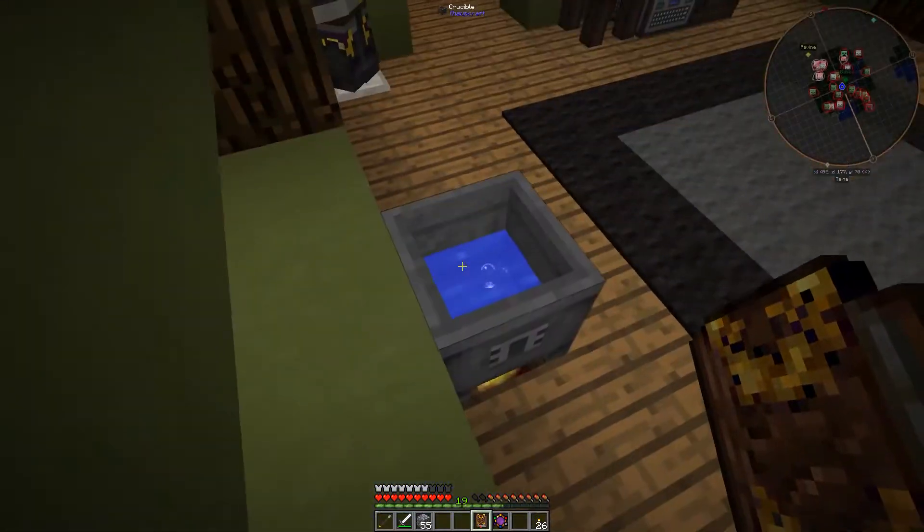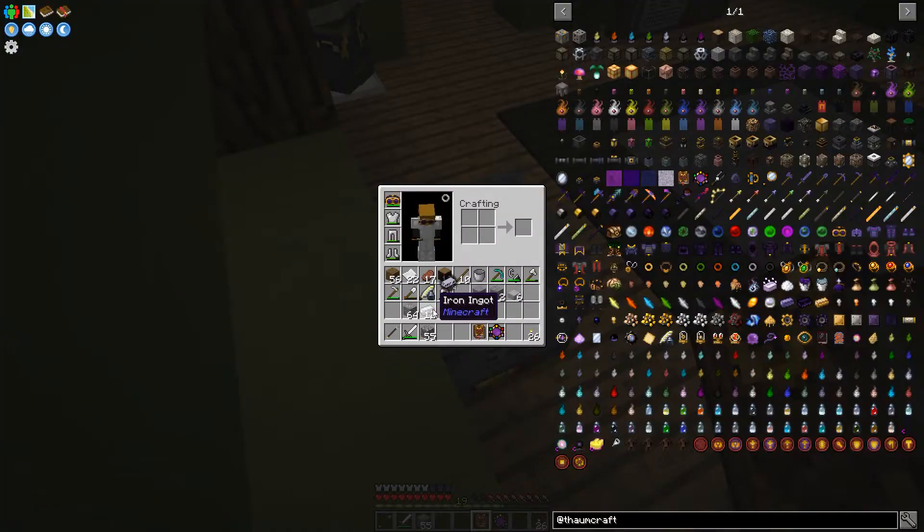Ore doubling is fairly easy with Thaumcraft. We just need one Metallum, one Ordo, and then an ore. There are four Metallum in each iron ingot, or pretty much any ingot. There are only three in the ore, so you're better off using ingots — except you're even better off using nuggets, because each nugget has one, which means you can get nine.